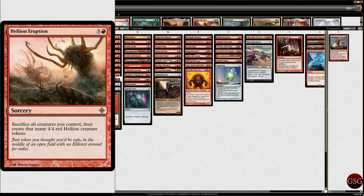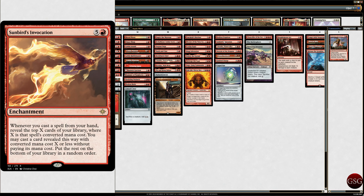Hellion Eruption — sacrifice all creatures you control, then create that many 4/4 Red Hellion creature tokens. They just look awesome. Sunbird's Invocation — if you haven't realized, it's just broken, like all the time.